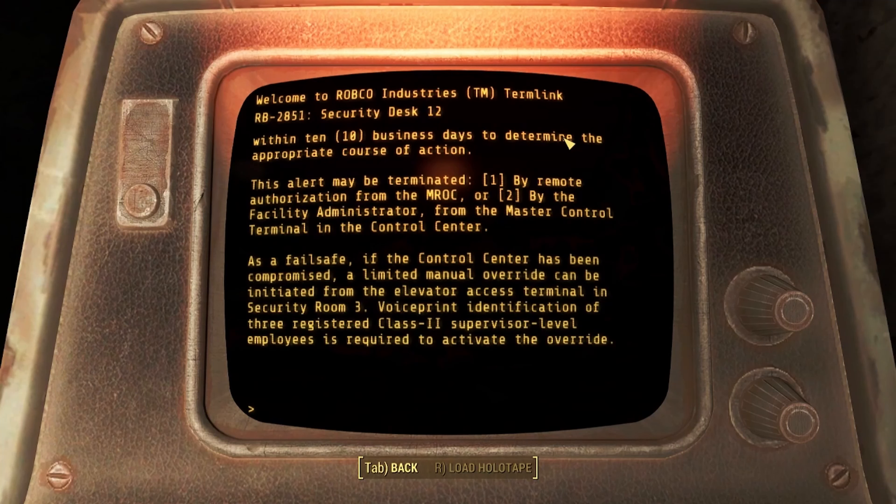This alert may be terminated: 1. By remote authorization from the MROC, or 2. By the facility administrator from the master control terminal in the control center. As a failsafe, if the control center has been compromised, a limited manual override can be initiated from the elevator access terminal in Security Room 3. Voice print identification of three registered Class 2 Supervisor-level employees is required to activate the override.